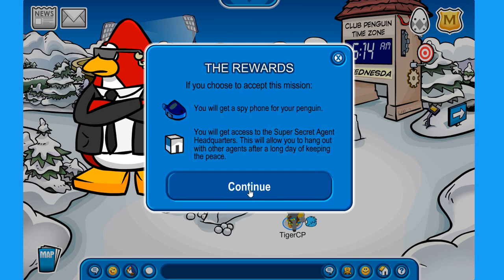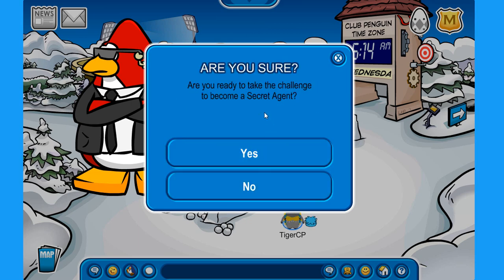Click on 'Your Mission', then 'The Rewards', then 'Continue' — and here it is. This is the first question: Are you ready to take the challenge to become a secret agent?